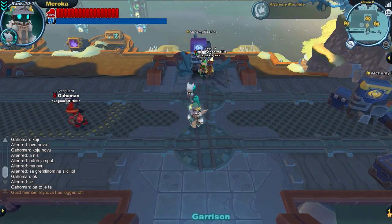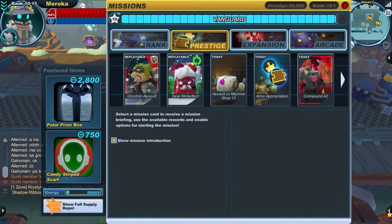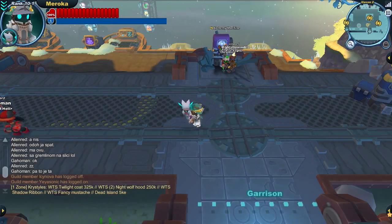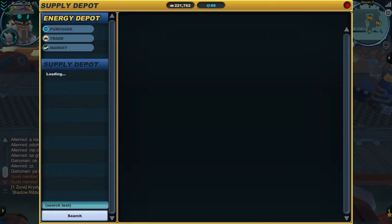All of those items are available using materials acquired from the new Grinchlin Assault mission, which is listed as a danger mission but I would say is considerably harder than any danger mission that's come so far — or maybe that's just inexperience talking, who knows. I'm not sure I particularly care to try and get twelve five-star items out of it though. That's going to be a lot of gameplay by anyone's standards, especially just for a reskin.